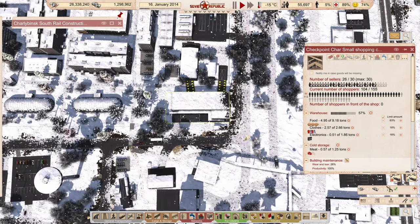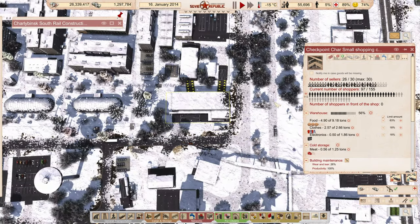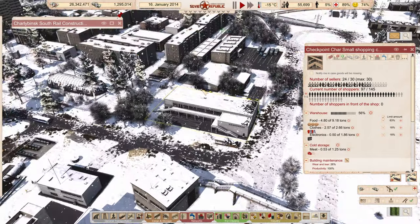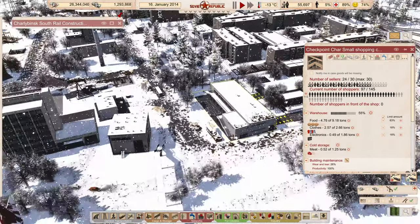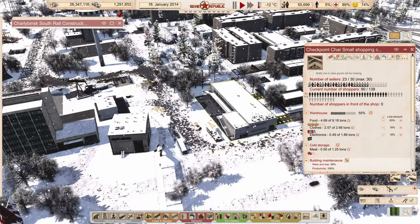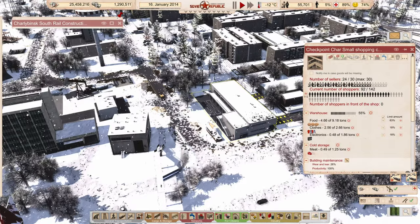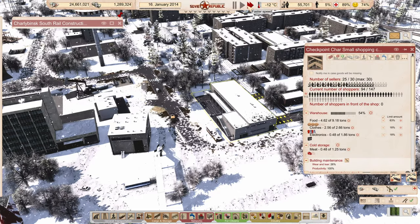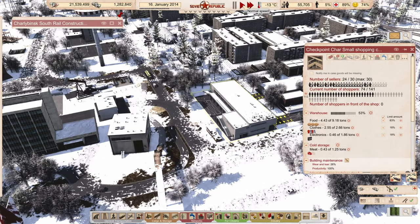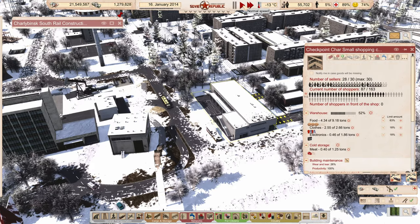I wanted to check this store too, just to make sure it wasn't overloading. This is not the large market, it can only handle a certain number of people. I thought I had planned it out appropriately, put the right size store in for this population in this area. So it's good to look at it sometimes and just watch it, and it seems like it's holding up pretty good — it seems like it's configured properly, especially with 29 or 30 people in there.